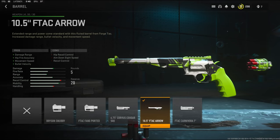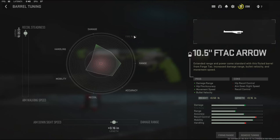On the barrel I'm going to be using the 10.5 inch F-TAC Aero barrel. It adds damage range, hipfire accuracy, movement speed, and bullet velocity. And for the barrel tuning I went with recoil steadiness and I added 0.16 inches to the length to give me the maximum amount of damage range.